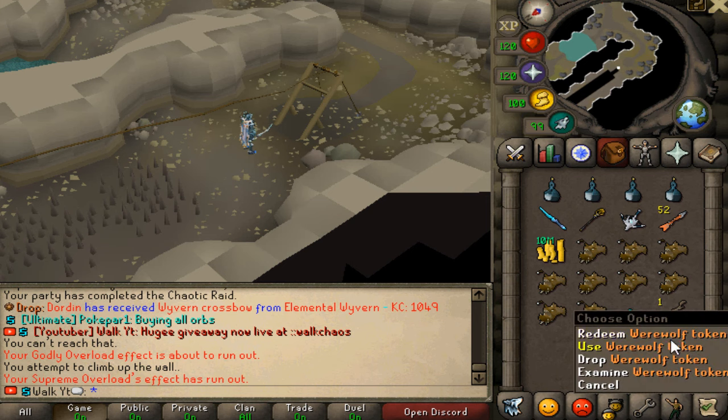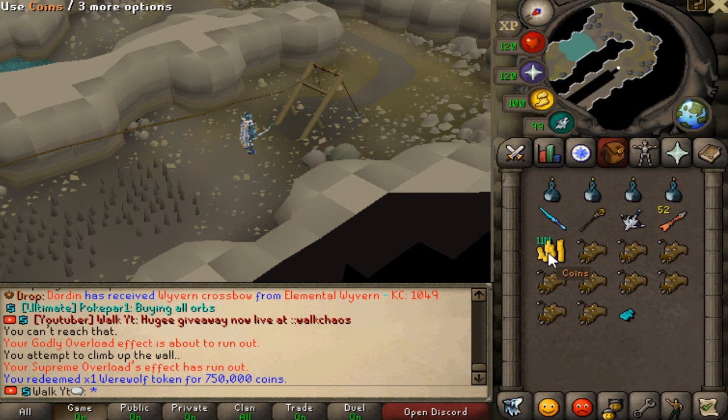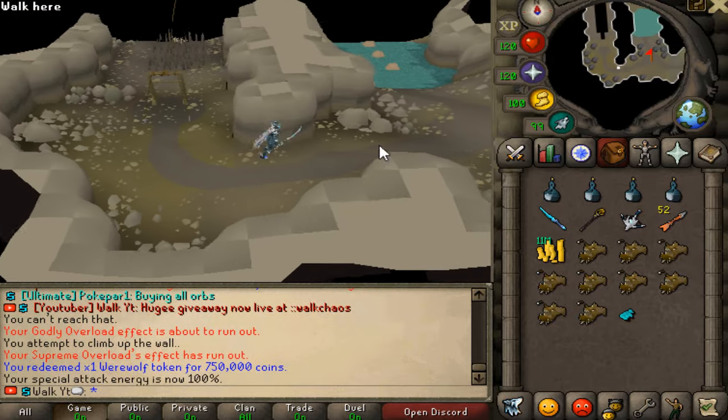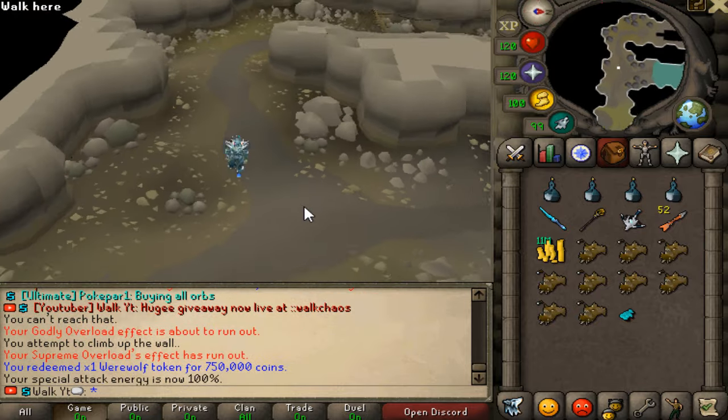After you complete this thing, you're gonna get this token — you're gonna get 750k in cash for that, and it takes you literally a minute to complete it. So super OP, free skilling to make some money as well.